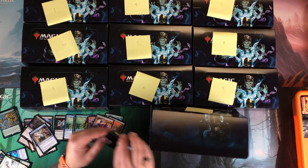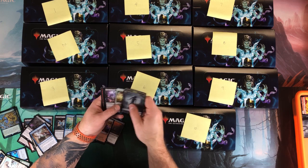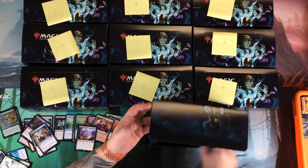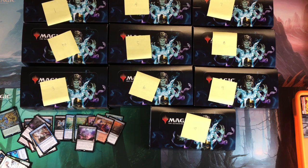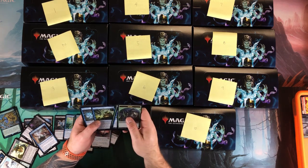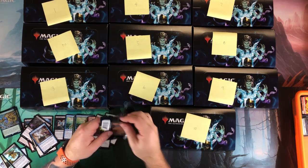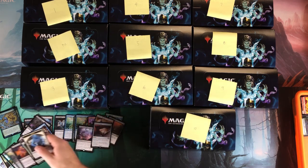Lava Claw Reaches — these man lands are pretty decent. Bridge from Below, Slippery Boggle. Foil Shriekmaw — I like it. Phyrexian Altar — that's pretty decent. I will definitely take that. I like that art, and the foil Shriekmaw isn't bad either, especially for Commander players. And there's my Kitchen Finks — that's a pretty decent box.